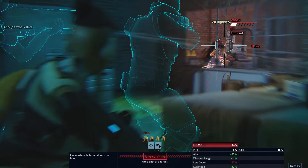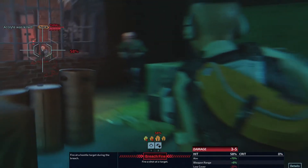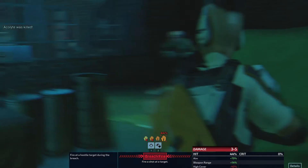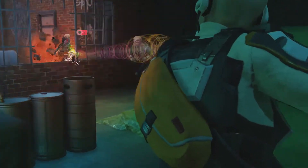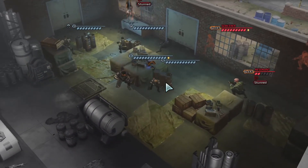Seven damage. Rupture must be a thing that makes you take more damage, because that can't do seven without a crit. I'd love to get that Sorcerer, but he might even be immune to mental effects. Let's just try to get this Thrall out of the picture. We stunned him at least.